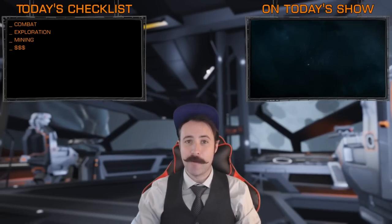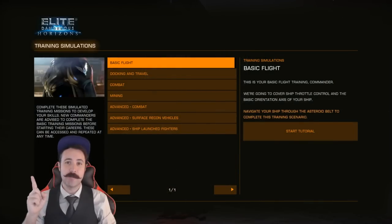Before we get into that, however, two words: training missions. Do them. I promise they're worth it. I suggest for now only the first three, which are currently titled as Basic Flight, Docking and Travel, and Combat. Go through these once, twice, or even three times until you feel comfortable.